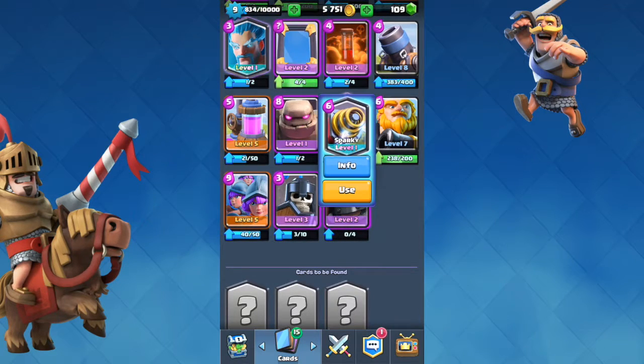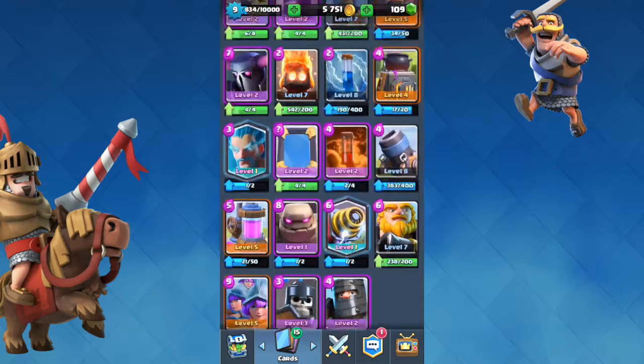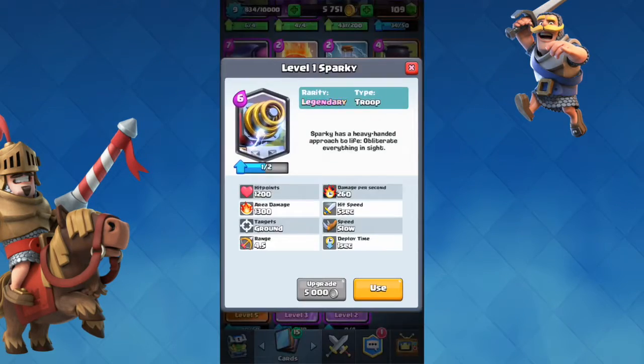Sparky is a legendary card that costs 6 elixir, does 1,300 area damage and has 1,200 health. Her charge time — the time between attacks — is 5 seconds, which is long. She cannot hit air troops and takes 1 second to deploy. The reason so many people are scared of her is the high 1,200 health and 1,300 area damage. Sparky has a heavy-handed approach to life — she'll literally destroy everything in sight.